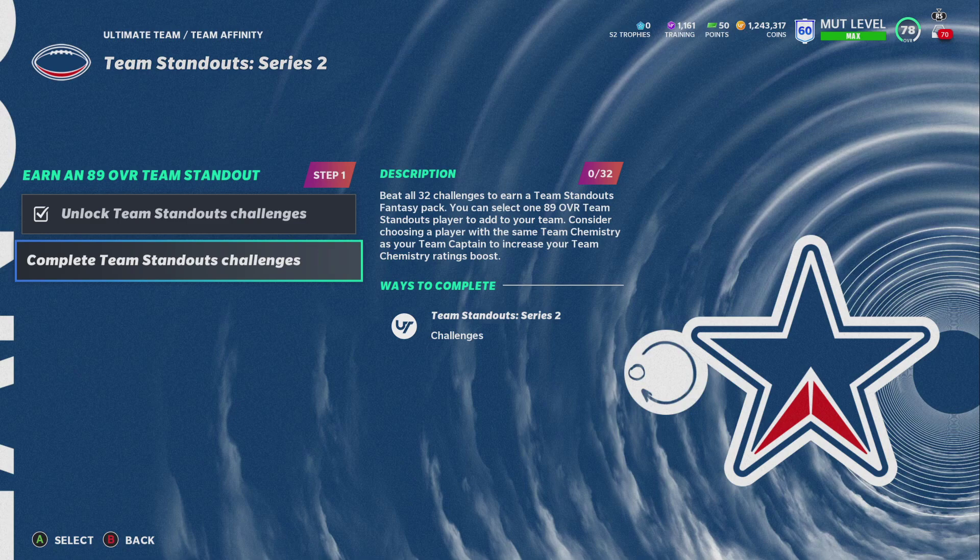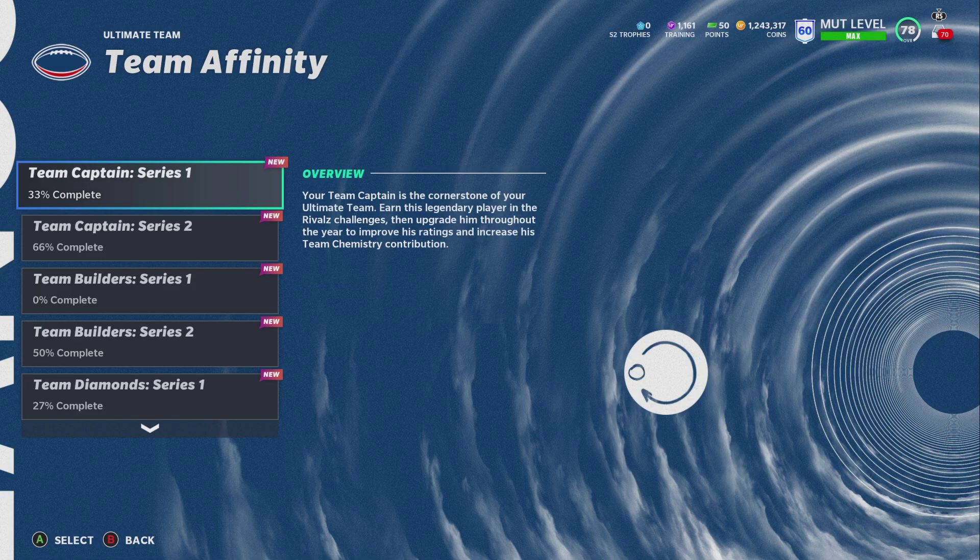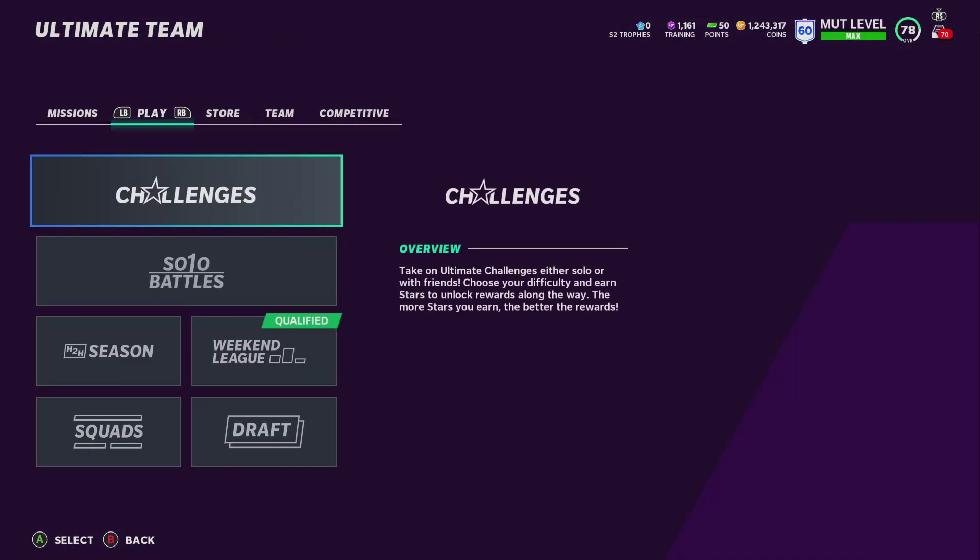Hey guys, I'm McKinnon back here for the video. Today we have Team Standouts in the game, and if you go ahead and complete all 32 of the challenges, you do receive a fantasy pack with a free 89 overall standout player, which is actually very nice. Definitely kudos to EA for giving us a free player.